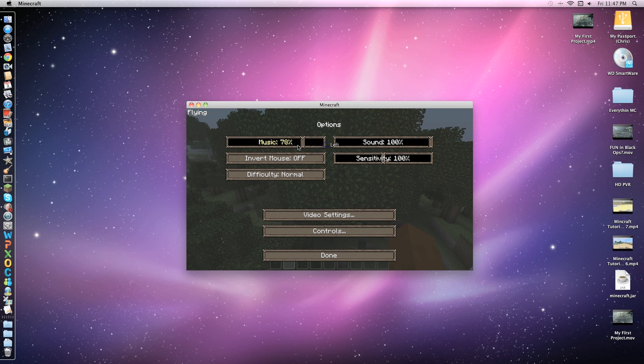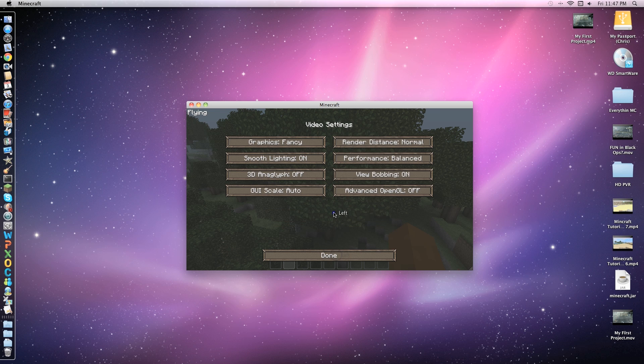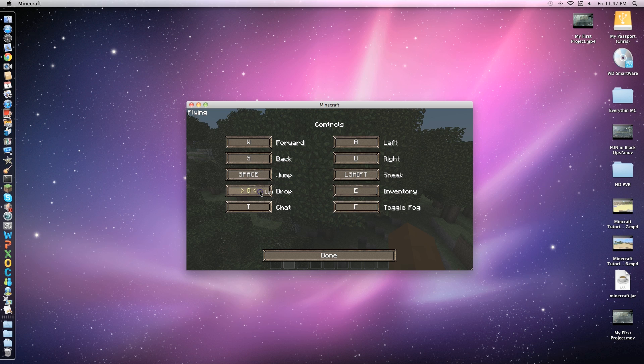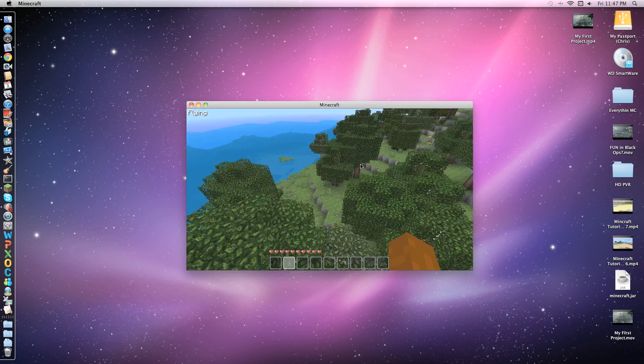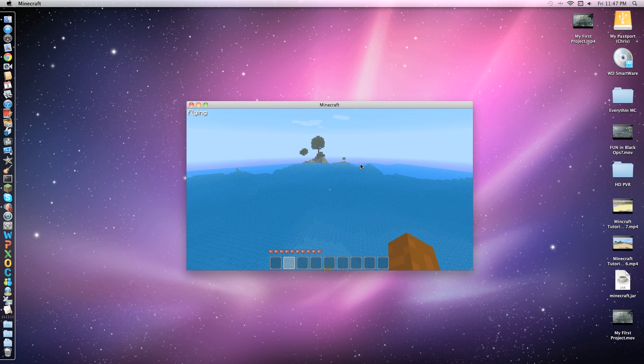You want to go into Options and change to whatever you normally have — you have to do it every single time you download. Wait for that to load, then go into Controls. Right menu is right of the space bar — the ALT option. I put the apostrophe for toggle fog. Even though it says none, it will still work when you click it. As you can see, I'm flying.